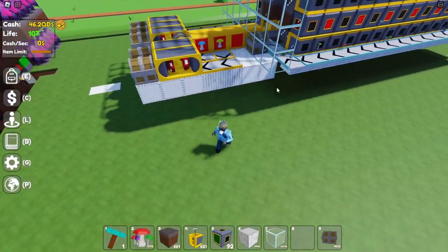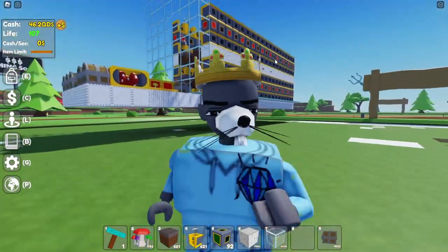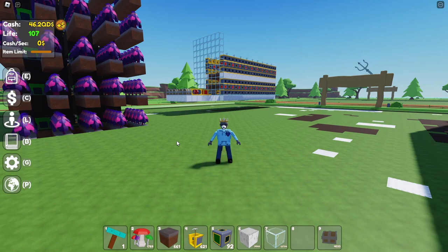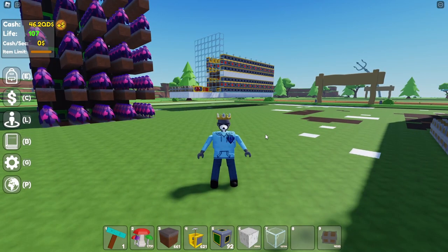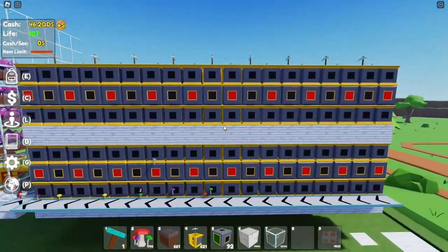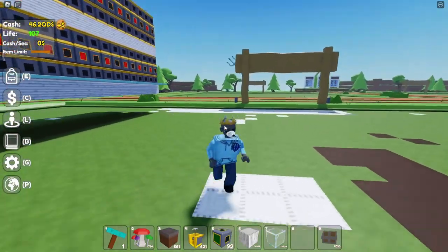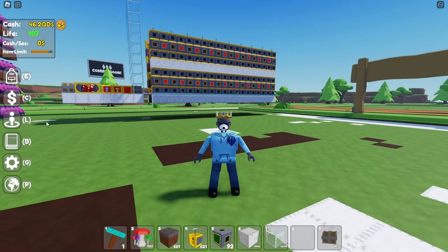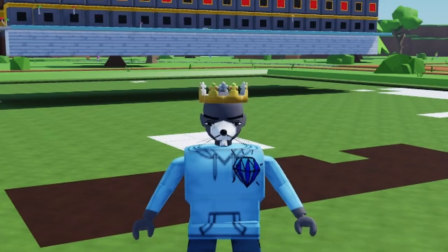That's completely it — the farm is basically done. I have a bunch of chests underneath because occasionally stuff does fall through. To stop items clipping through, place blocks under all these parts right here. Nothing's really falling through anymore. That's the whole farm — thanks for watching, hope you enjoyed, and I hope everyone understood the layering. If you have any questions I'll answer them in the comments. See ya!